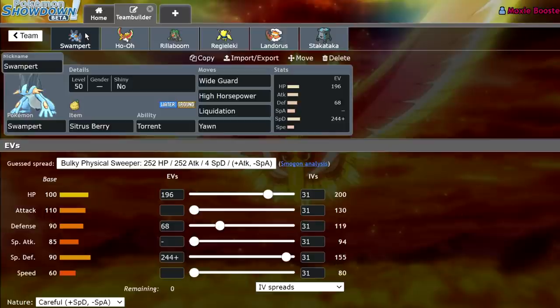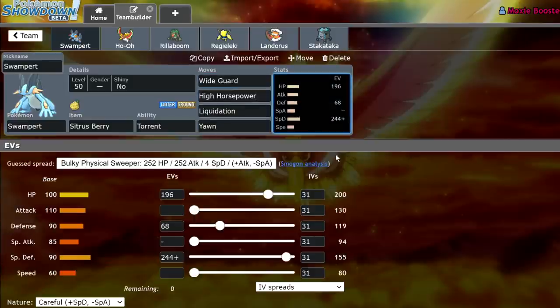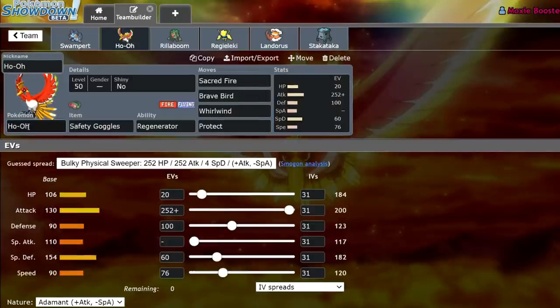Let's get into the video. We have the Sitrus Berry Swampert set from yesterday's video — Wide Guard, High Horsepower, Liquidation, and Yawn. 196 HP, 68 Defense, 244 Special Defense with a Careful nature. That allows me to take a Timid +2 Special Attack Xerneas Moonblast and survive to go for a Yawn. We also get three-hit KO'd by +1 Zacian Sacred Sword. The Ho-Oh has Safety Goggles, Regenerator, Sacred Fire, Brave Bird, Whirlwind, and Protect. Safety Goggles prevents Volcarona and Amoonguss from redirecting with Rage Powder, and also blocks Spore and Sleep Powder.